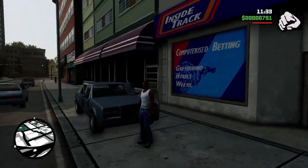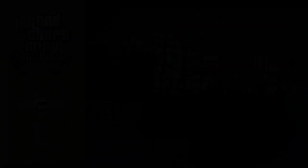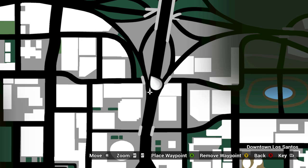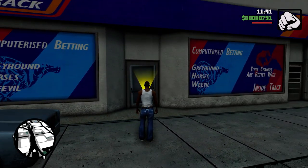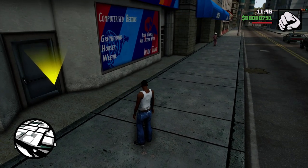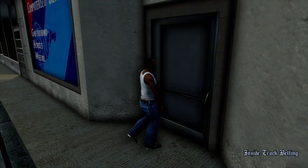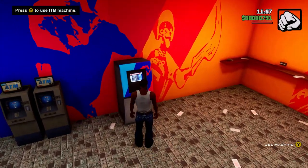Okay, we're here at the horse track. Let me show you guys where exactly on the map — right here where my player icon is, that's exactly where it is. It's right in the center of the underpass of the freeway. When you get here you'll be able to see it because it'll have the little yellow indicator that shows you can walk into this building, and it'll say 'Inside Track' on the top.